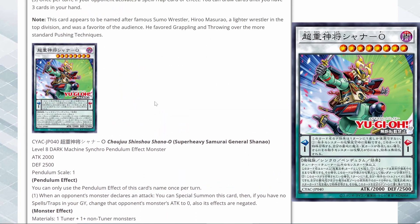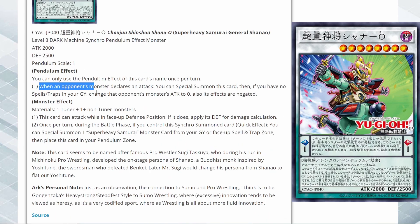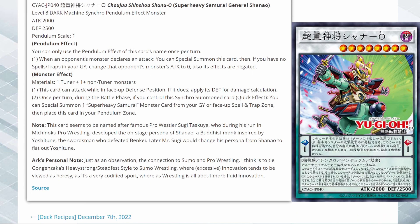Here we have a Pendulum Synchro — Super Heavy Samurai General Chenow, which is a level 8 Dark Machine Synchro with 2,000 attack, 2,500 defense, and a pendulum scale of 1. Pendulum effect: when an opponent's monster declares an attack, you can special summon this card. Then if you have no spells or traps in your grave, change that opponent's monster's attack to 0 and negate its effects. So you're able to protect yourself and negate an effect — I think that's great. This card can attack while in face-down defense position.